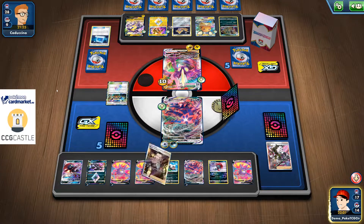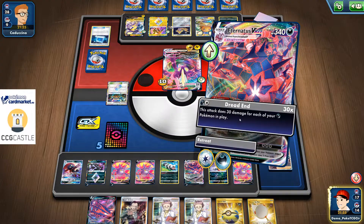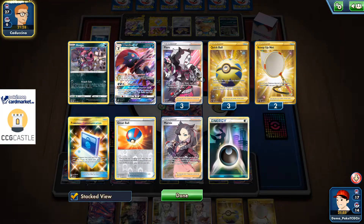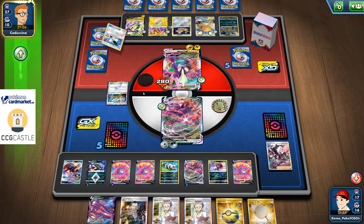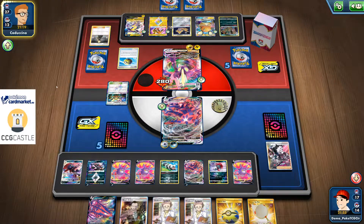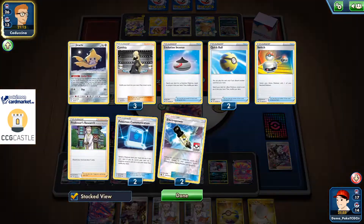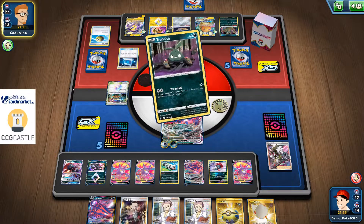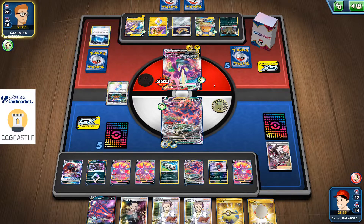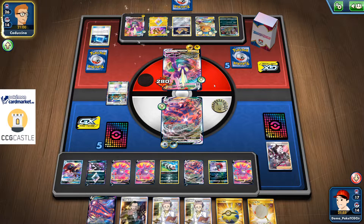I could use my Crobat as well — why not. That's 270 damage. If I had one more Scoop Up Net I would be able to knock out that Tachrisity — oh, I completely forgot about Electropower! That's 240, that's 300, that's 300 — I forgot about Electropower. I don't know how I managed to forget about Electropower effect.